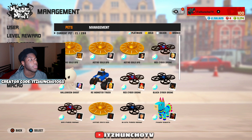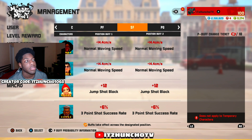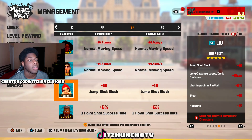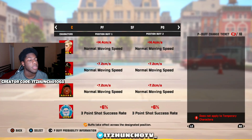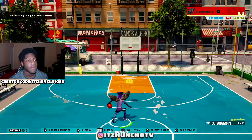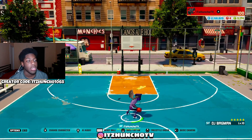That right there is pretty much the build. The buffs are: running double normal movement speed, jump shot block, and three-point shot success rate. So when I'm using him I have a lot of good speed and great shooting ability at the three.